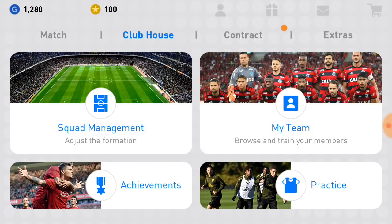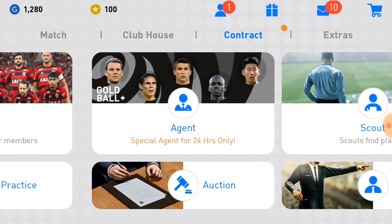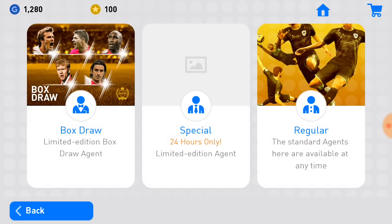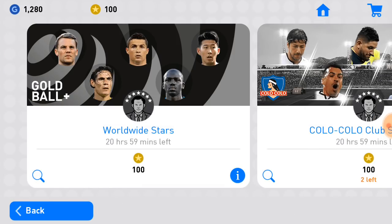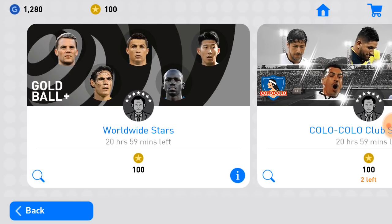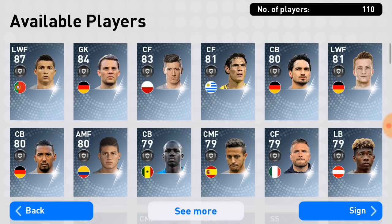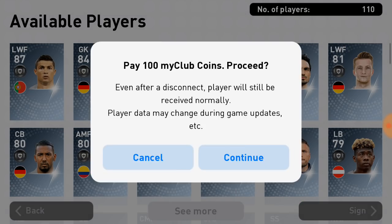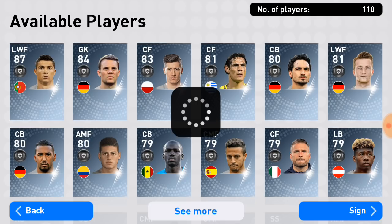The worst part about this new box draw is — as you all know, a new event is coming tomorrow. Whenever a big event is coming, Konami will give us a box draw like this to waste our points. That's true from my experience. Let me check now if we can get a black ball — and I'll tell you whether you should open this pack or not.